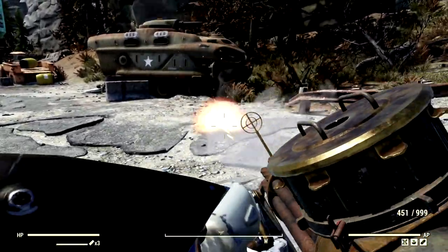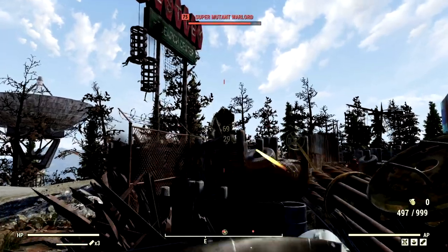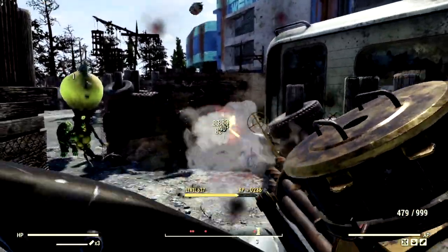We've made our way over to the West Tech Research Center because there is a ton of disgusting Super Mutants over here that need to be vanquished. We're going to start by destroying this guy — just a couple of aim shots at him. Absolutely amazing. Now we're going to go Berserker mode on him.